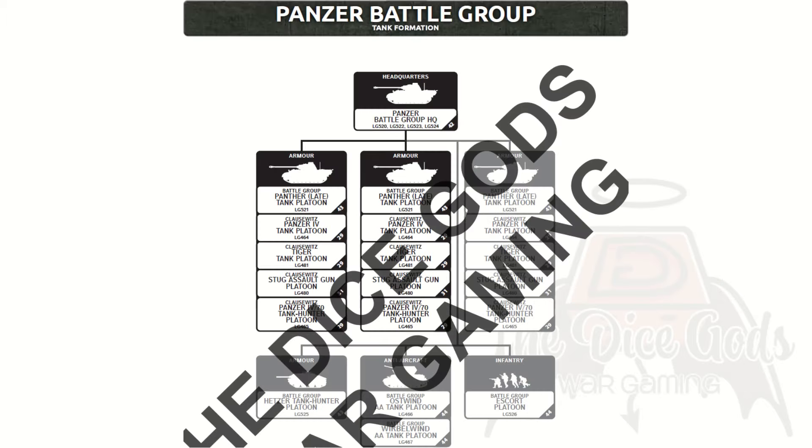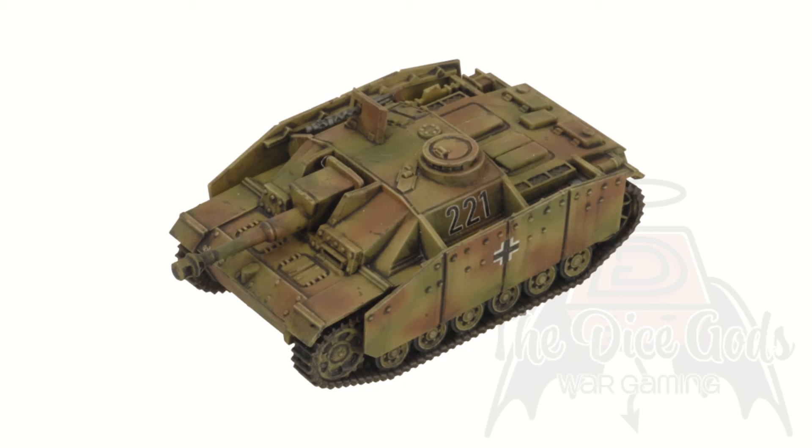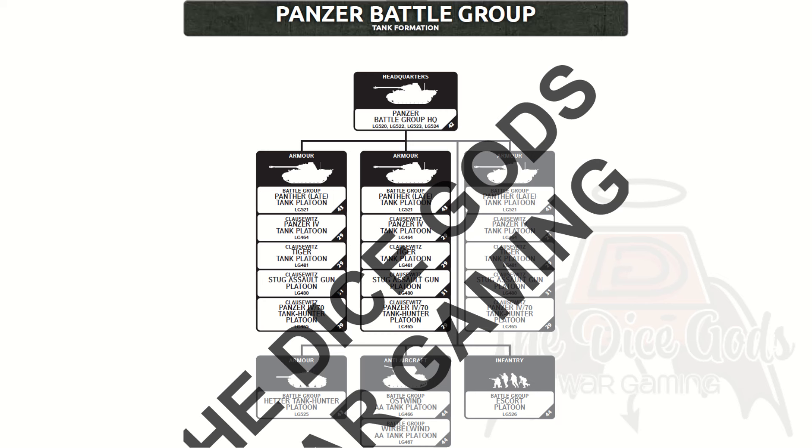Our next formation is for those who like it heavy — the Panzer Battle Group. As the name implies, this is all the armour, all the time. The HQ is one or two of either Panther, Panzer IV, Panzer IV 70 or Stug vehicles. Then we have three slots — two compulsory, one optional — all letting you take platoons of Panthers, Panzer IVs, Tigers, Stugs or Panzer IV 70s. As none of these are IR-enabled, even the Panthers, you can take them in platoons of up to four vehicles. For the rest, you can take a platoon of Hetzers, Oswinds or Werberwinds, and a single escort platoon of infantry. The cheapest option is Stugs, coming in at 20 points. This formation might be one of the weaker in the book — it'll be pretty light in number if you want infantry too. But perhaps another formation later could offset that.